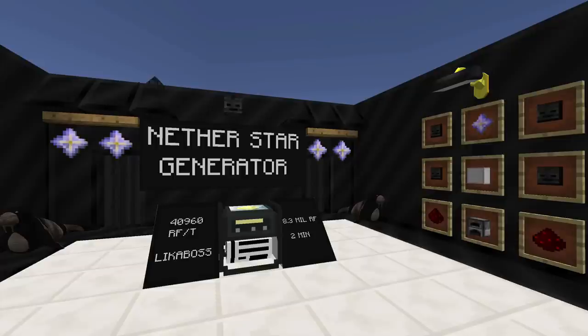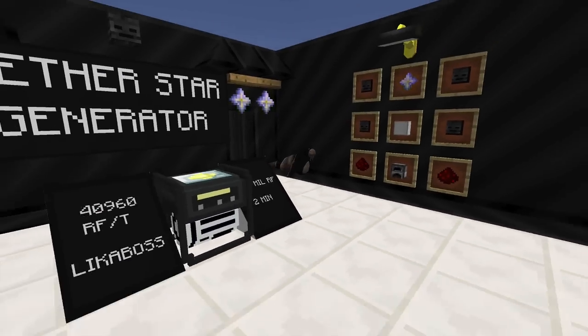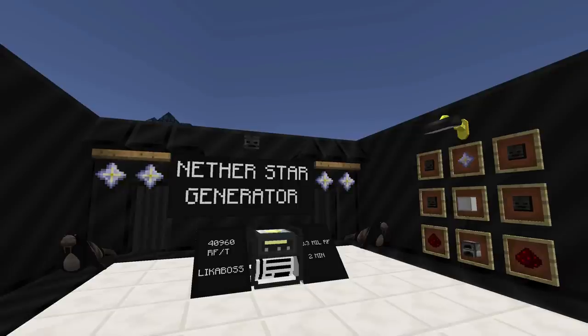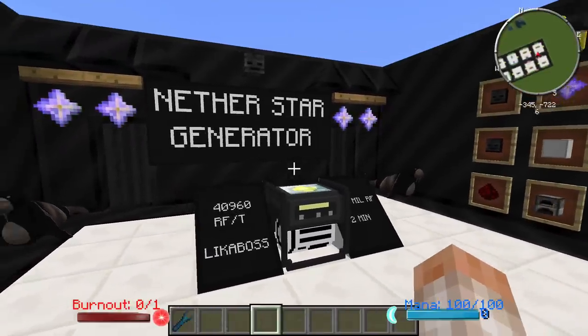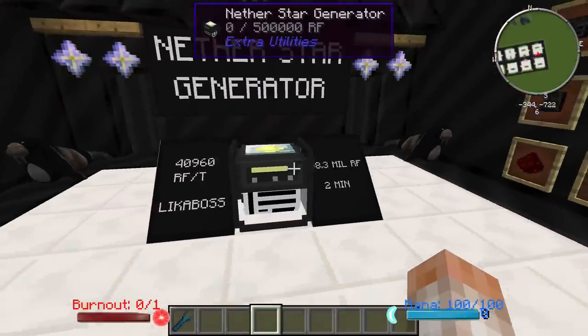Last and most assuredly not least, we have the Nether Star Generator. These generators span anywhere from extreme early game to extreme end game, and this thing is a monster. It will produce 40,960 Redstone Flux per tick, and it will produce 98 million Redstone Flux in about 2 minutes. Nether stars are extremely expensive — they require defeating a Wither — but if you have a Tome of Alkahest and a bunch of Wither skeletons from a mob farm, you can create an infinite amount of nether stars and build a bank of these that will rival a Big Reactor or any other power generation.